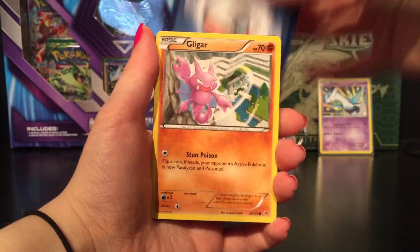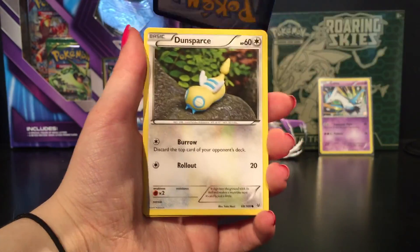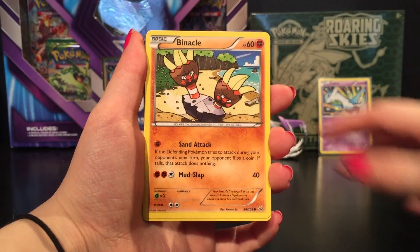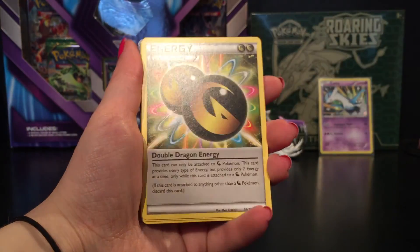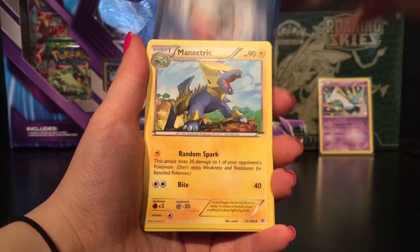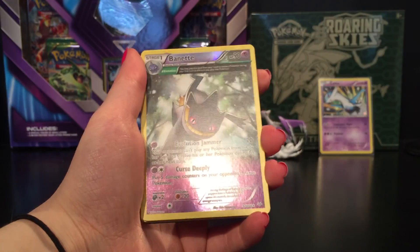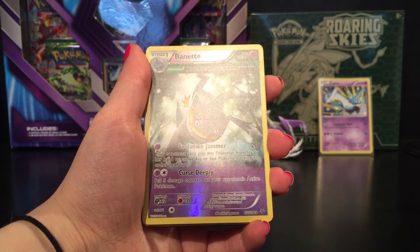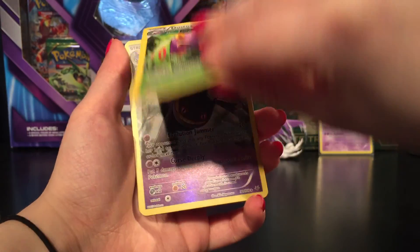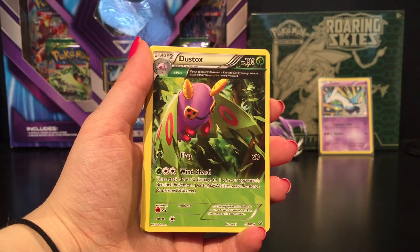Last pack here — Roaring Skies, hoping for an ultra rare. We've got Gligar, Voltorb, Dunsparce, Spearow, Binacle, Double Dragon Energy, Manectric, Trainer's Mail. Reverse holo of a Banette which is a rare ancient trait card, and our final card is a non-holo rare Druddigon, also an ancient trait.